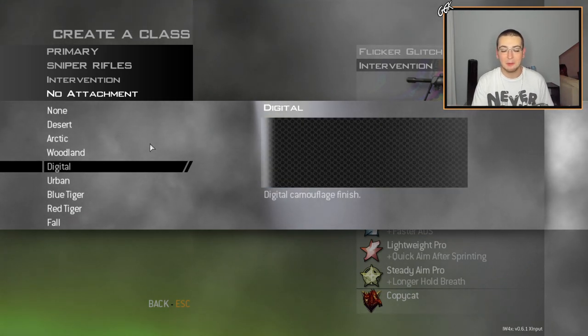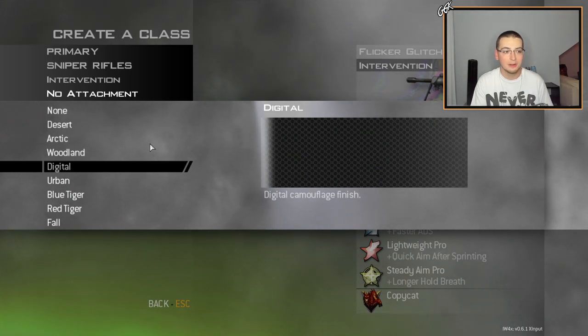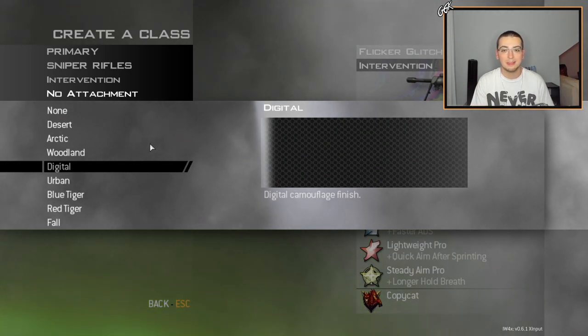Moving on, we got the carbon fiber digital camo. I know I said this before — this is my lucky camo. Until I put on this carbon fiber camo, I was not hitting crazy. I put this on and I started hitting knacks and stuff like crazy, including my best trickshot on IW4X. So let's get into those shots now.